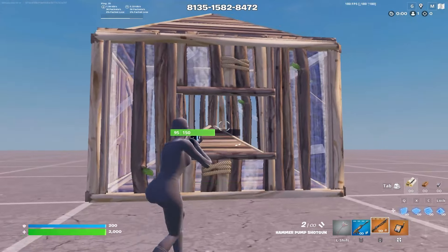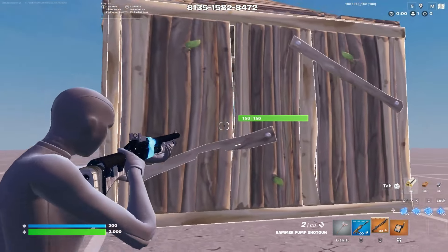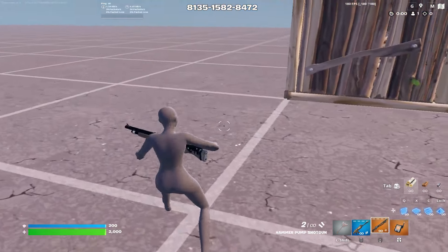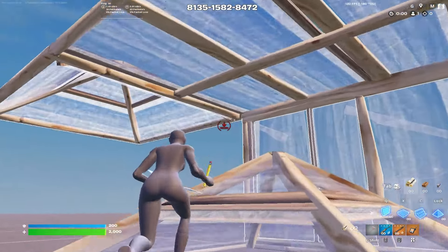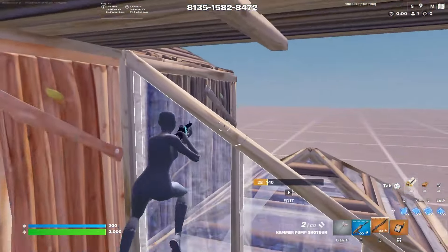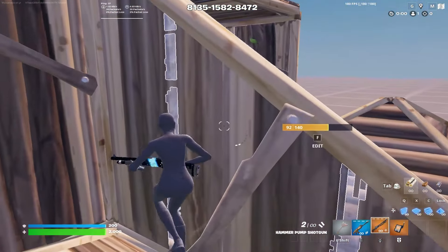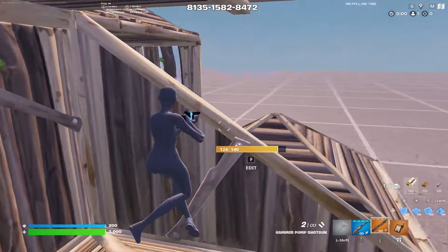Another common mistake is people attacking the box incorrectly. In order to box fight someone, you often want to be at a diagonal angle in your own box. This is because you can then control the piece control, and from this angle you're playing a right-hand peek. So if your opponent makes a wide-open edit like that, you're playing the top right-hand corner peek edit.